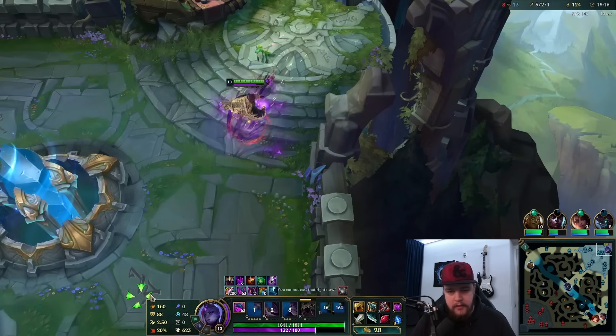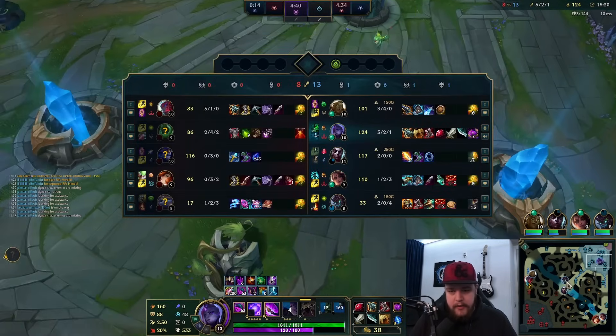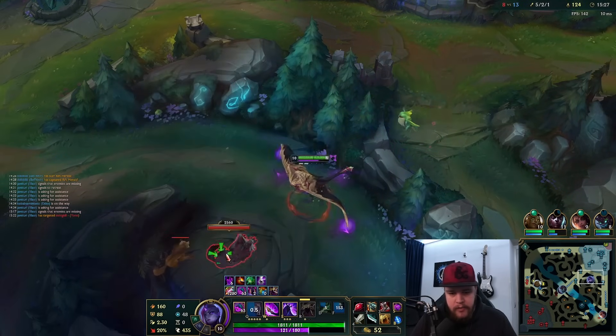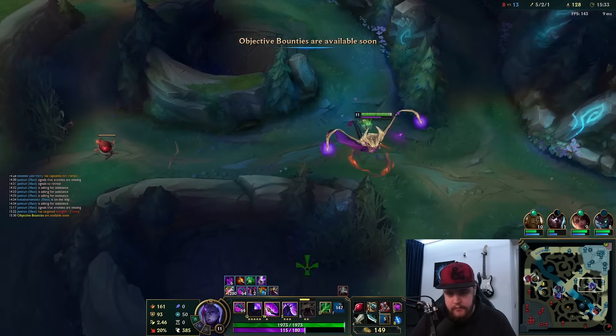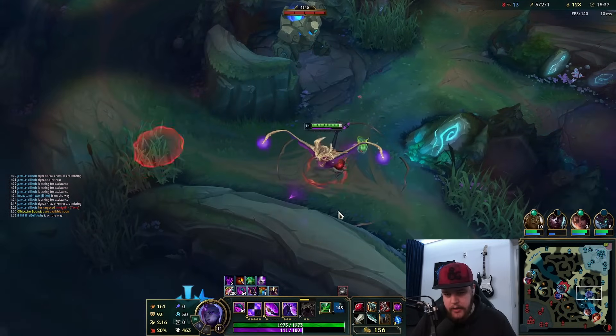I'll buy both of those then. I can clean up the bot side camps — maybe two, get the level up, and then look for the Dragon, something like that. These camps are going to be clearing extremely quickly. I'll go for the Dragon right away, I think. That's a bit scary — Yone is top. Aurelion Sol is relatively low, so it should be okay.